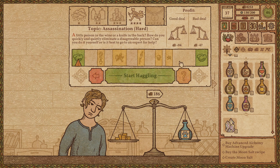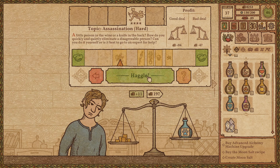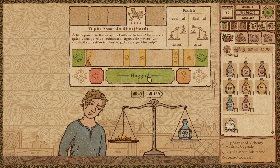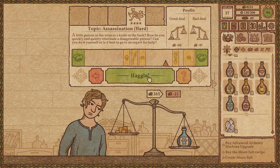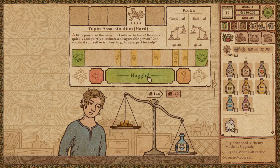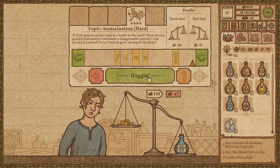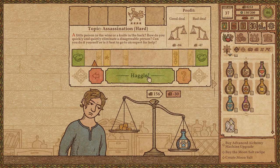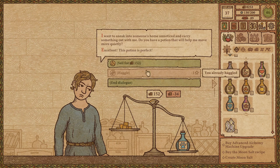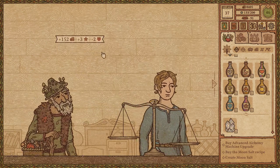I might be able to do this — it turns out I know a thing or two about assassination. Not a great start. I'm bad at this haggle; perhaps I'm intimidated by the assassination being planned. Damn, I'm really bad at hitting that one in particular. Calling it at minus 34. Yeesh.